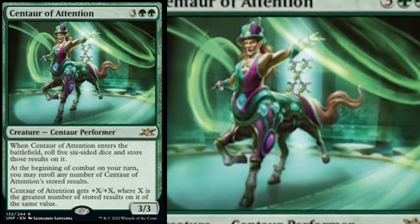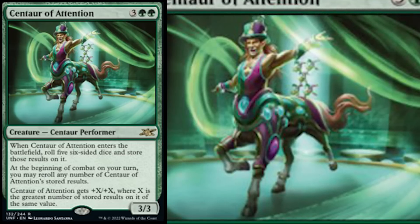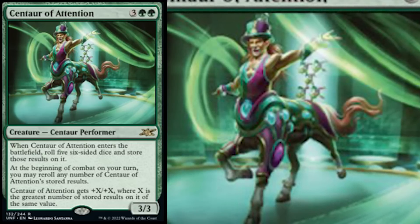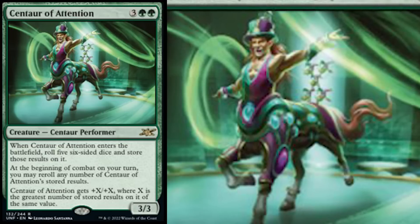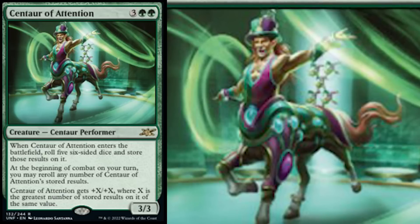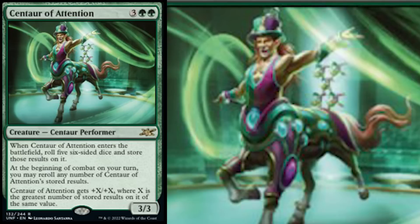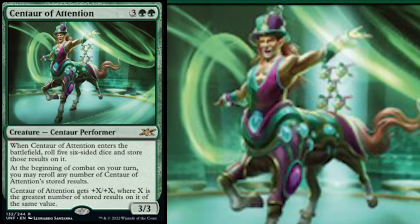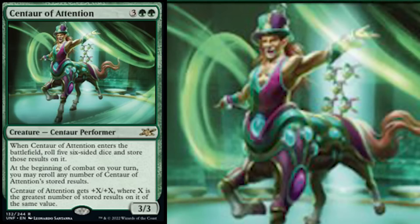Centaur of Attention — terrible pun. Two green and three for a 3/3 centaur performer. When it enters the battlefield, roll five six-sided dice and store those results on it. At the beginning of combat on your turn, you may re-roll any number of stored results, and it gets plus X plus X where X is the greatest number of stored results of the same value. So if you can get a bunch of sixes on there, you give this thing plus 6 plus 6 and it'll be a 9/9 — but it doesn't have trample or anything else. Ultimately, this is going to be a card that gets dice-rolling fans giddy but is just kind of eh — it's just a big creature and not super cheaply costed.